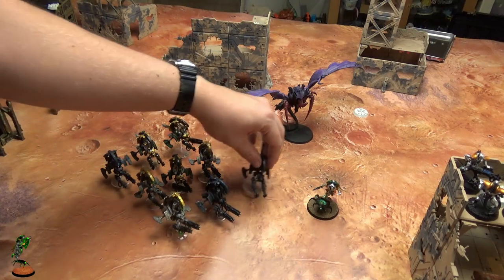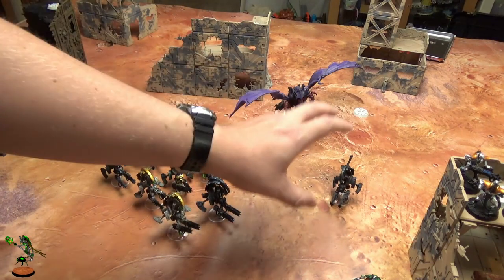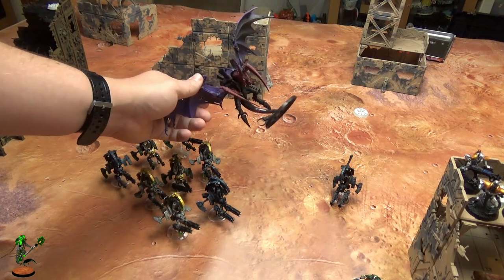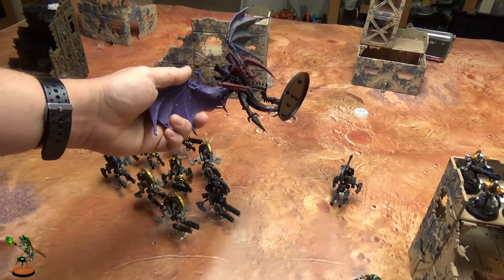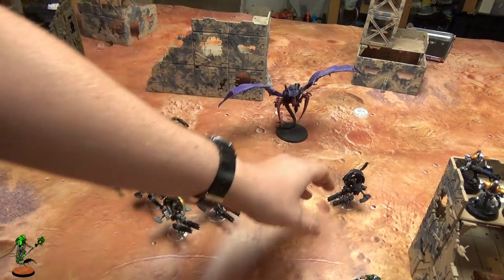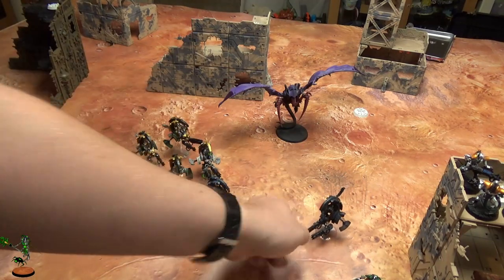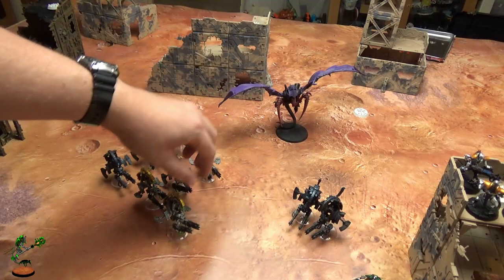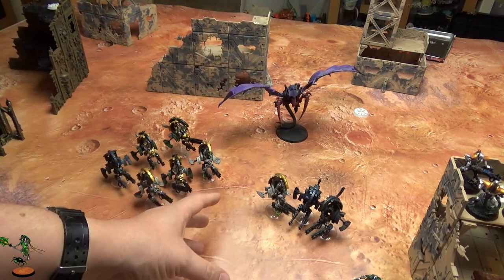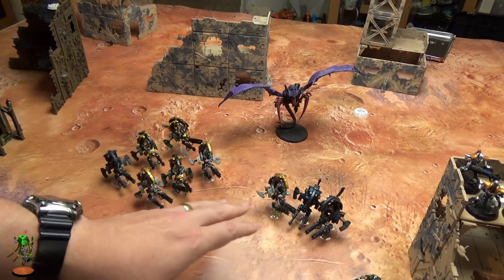Let's go on to the particle beamer. The particle beamer is basically not as good as it was in the index. In the index it was good because things like Riptides were Toughness 6, but most monstrous creatures now like Riptides are Toughness 7, so they've lost a lot of their killing power thanks to the codexes. The best way to run particle beamers if you have them is just keep them bare bones, maybe give them ignore cover, go after Scouts, clear up objectives, and if you can, assault tanks with them because they're just cheap and it doesn't matter if they die.